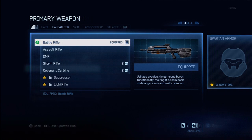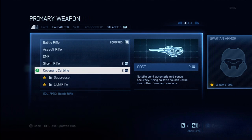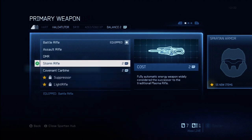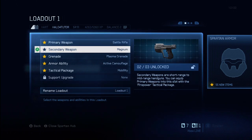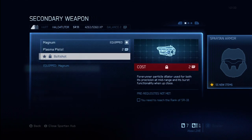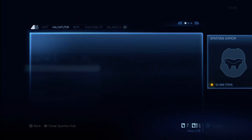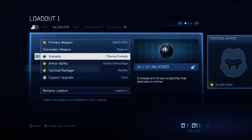I'll get more into weapons later. You want to go in and make sure you pick a weapon you're comfortable with. You can choose your primary weapon — I've selected the battle rifle — and there are other weapons available. Keep in mind you do have to purchase them with in-game credits, not real money or Microsoft points, but credits you earn in the game to unlock new weapons for your loadouts. You can also go in and pick a secondary weapon, though there aren't a lot of choices at first.